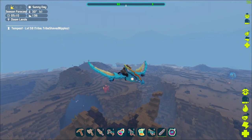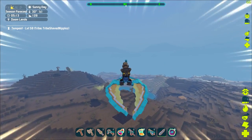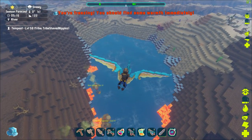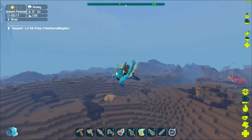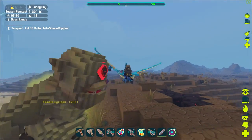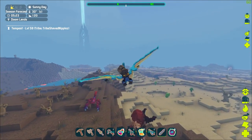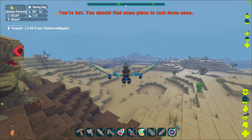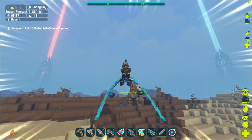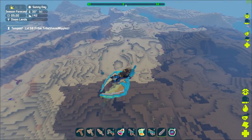What you can do is get yourself a pteranodon, get a saddle, empty everything out of your inventory, and come over here. These things will actually fight each other — these cyclopses are right now fighting a spider. What you can do is make them angry at you and then fly over a different one, for example the minotaur, and fly them into each other.